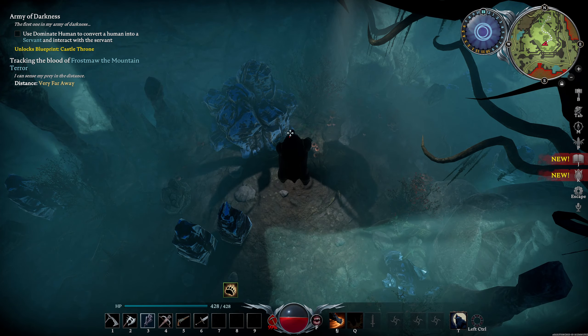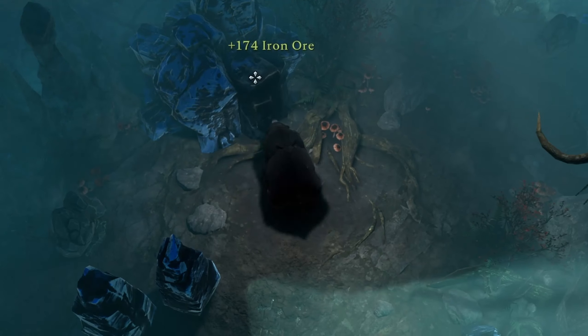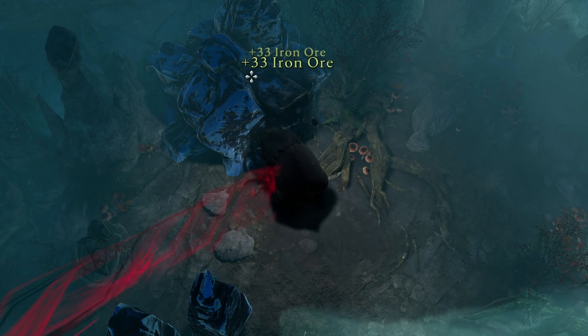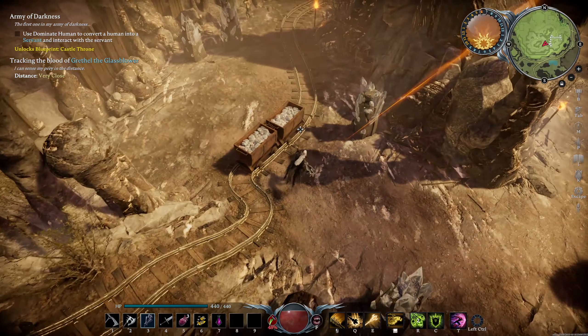Dunley Farmlands has undergone a massive revamp. The Haunted Iron Mines became fully obsolete, because the Iron Cave is here to steal the spotlight. And if you have any glass problems, the Quartz Quarry will be your next stop.